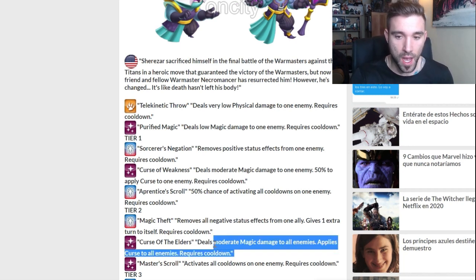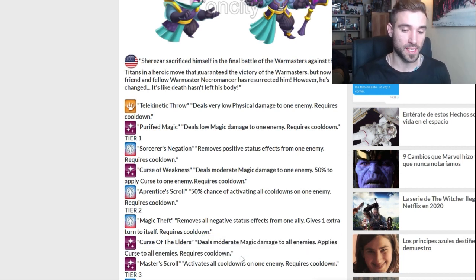This is a new one right here: deals moderate magic damage to all enemies and applies curse to all enemies. Now that's new — I don't know if it's a DOT, I don't know if it's a control skill, I don't know if it's going to block positive status effects. It's really different; we'll have to wait for that one.